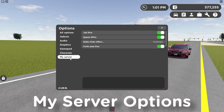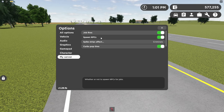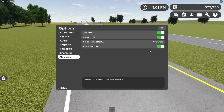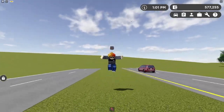The final category is my server, which you can manage in your own private servers. Job fires supposedly sets buildings on fire — disable it if you don't want that. Spawn NPCs is for interactable jobs — I highly recommend keeping this enabled. Spike strips effect has options for criminals only or everyone — I'd say criminals only is best. Finally, curbs pop tires is a very annoying feature; I'd recommend disabling it so you don't have to respawn your vehicle every five minutes.